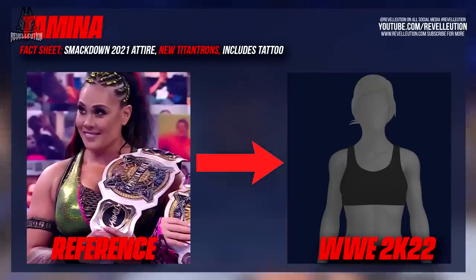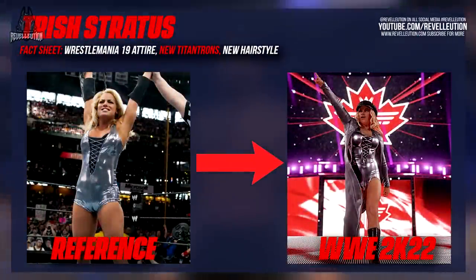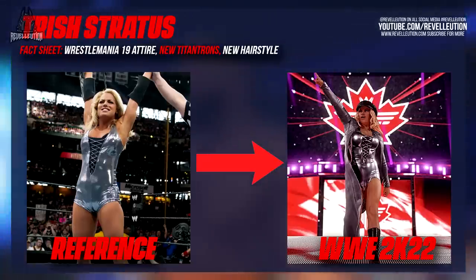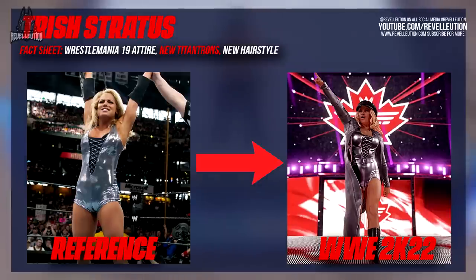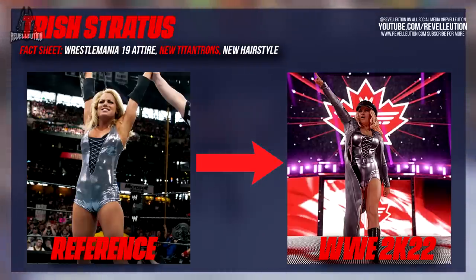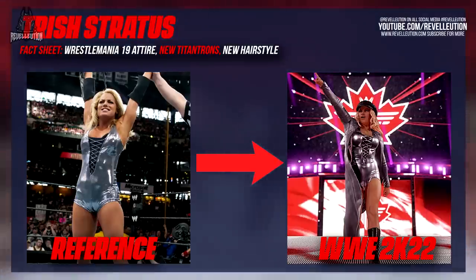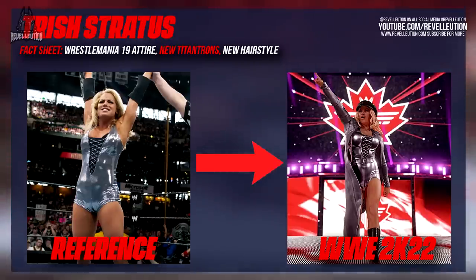Up last and by certainly no means least, we have WWE Hall of Famer Trish Stratus. Like previous women before her, there's not too much of an update to Trish this time around aside from updated trons and retouches to her hair and attire textures, which look much better. It's also worth pointing out that the camera no longer cuts away mid-entrance to the crowd as seen in previous games, which was always a pet peeve of mine. Instead, the new camera cuts and shakes make Trish's entrance seem far more lifelike even if there are no major improvements on the former women's champion.